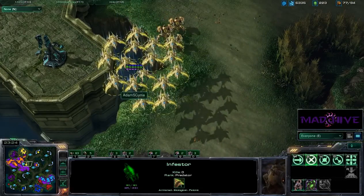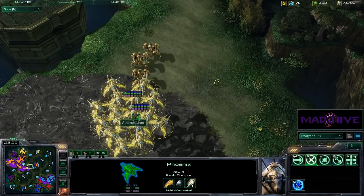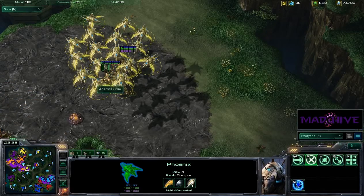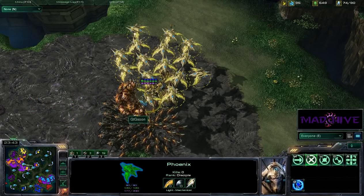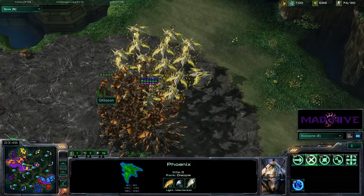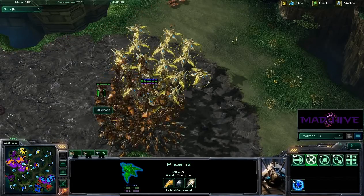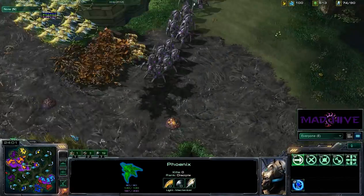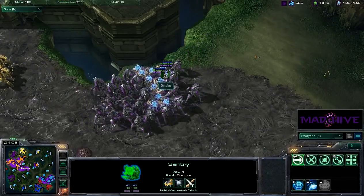Where did those Mutalisks go? Look at all these — why did he get Phoenix? I'm not entirely sure what the idea was with going Phoenix. This guy is basically going Phoenix-Immortal, even with plus-one attack. Unless he was expecting me to respond with Mutalisks, or maybe he thought those would work well against the Void Rays — not entirely sure that they do. We'll have to see. But if I can get some good Fungals off and trap all these air units... there are a lot of Sentries too — some scary forces building up.